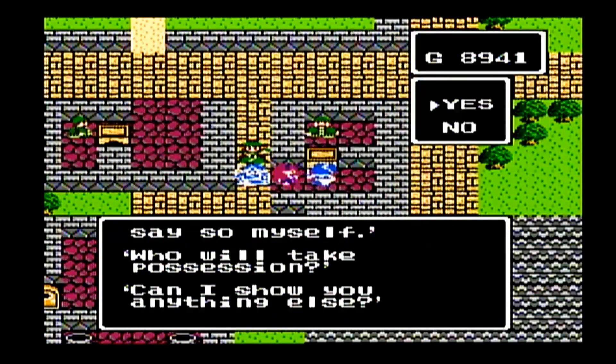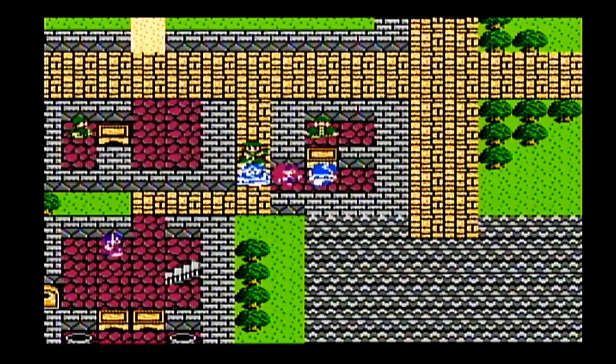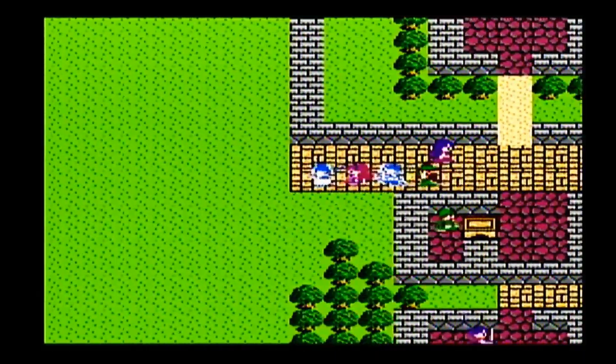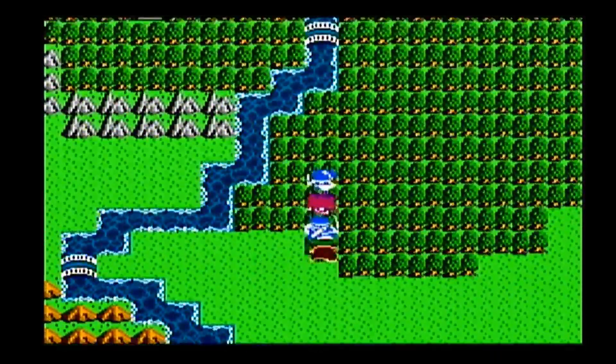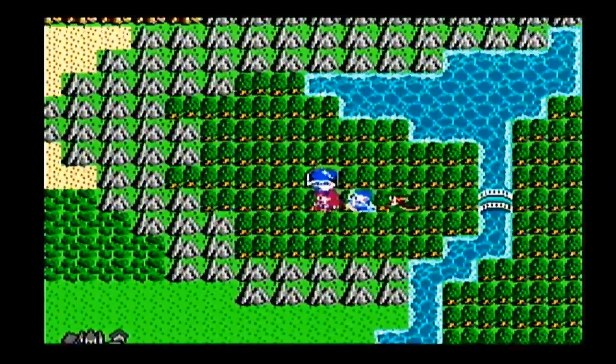If push came to shove, you could also transfer the wizard ring over from Tennyson to Prince Ernie to restore some magic points. But I ended up getting enough medical herbs that I didn't need to do that. There's the cave up there — it's a short walk. Good thing we don't have to have torches like in Dragon Quest 1; they did away with that in Dragon Quest 2.